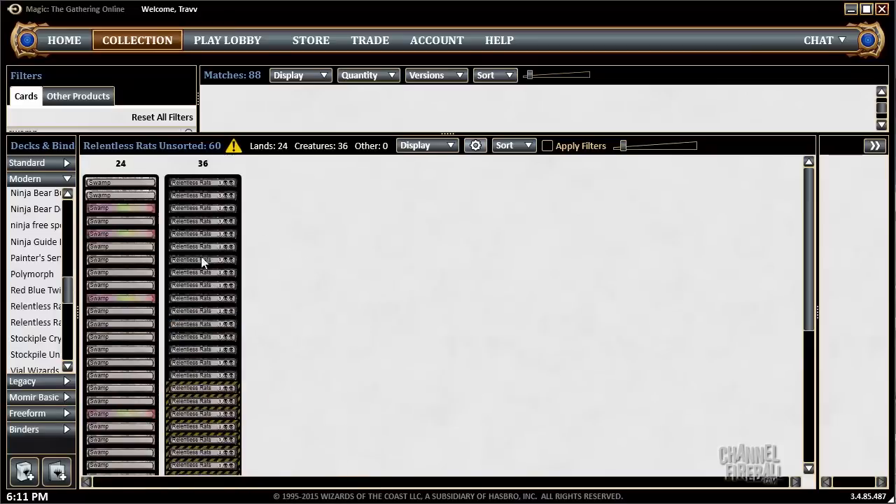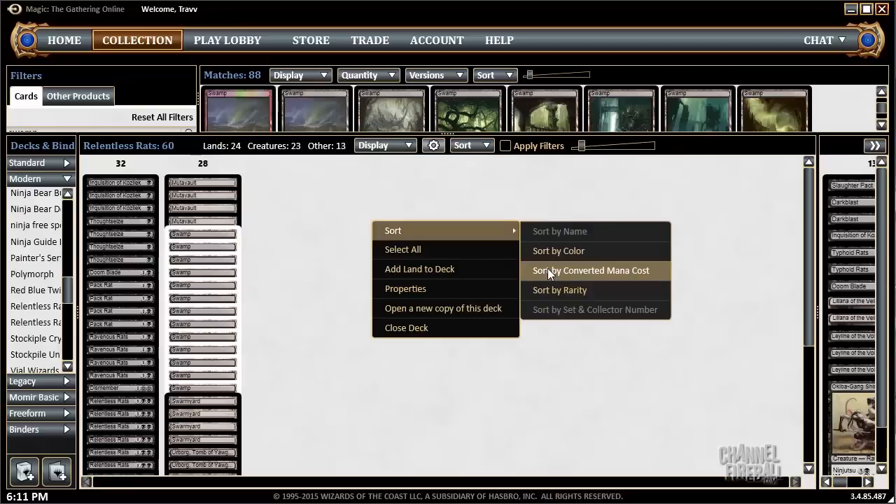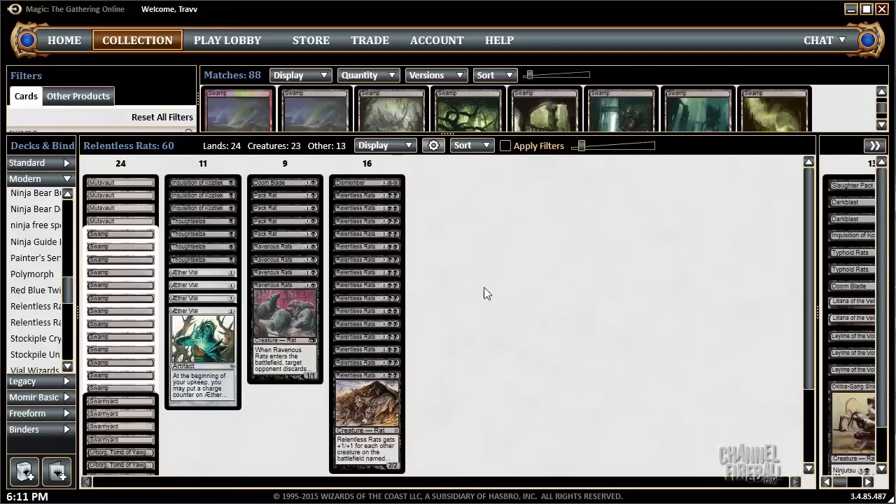And just by cost sorting the deck and looking at what's our plan against turn 1 Goblin Guide — what's our plan against turn 1 anything? We can see that we can cut some number of Relentless Rats, fill the deck with 1 and 2 drops, give us some things to do on turn 4 and turn 5. This is a cost sorting exercise. If you do not cost sort your deck, this is the very first and simplest thing you can do to improve your deck building.